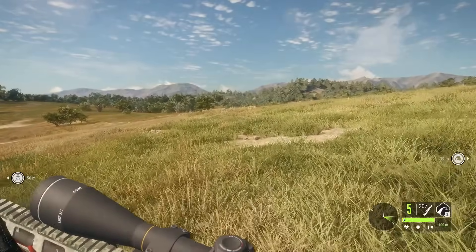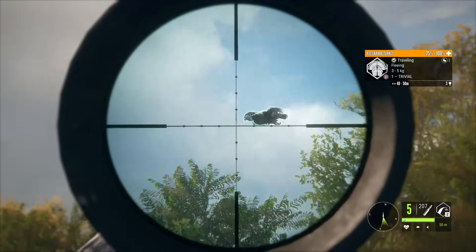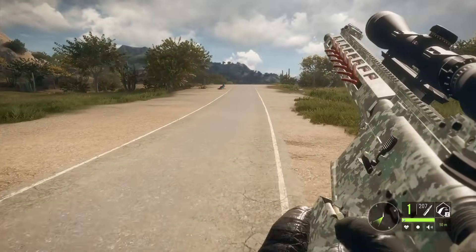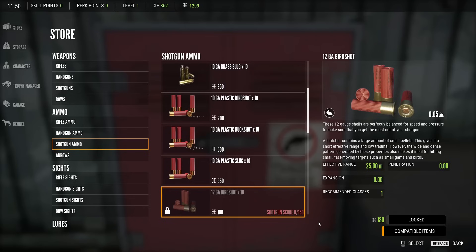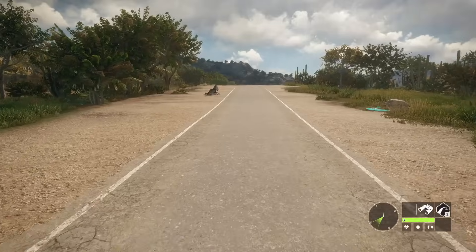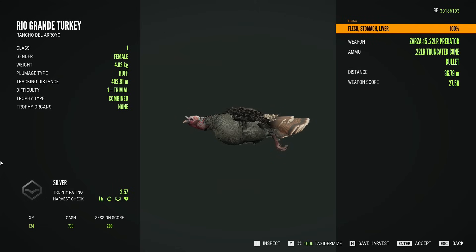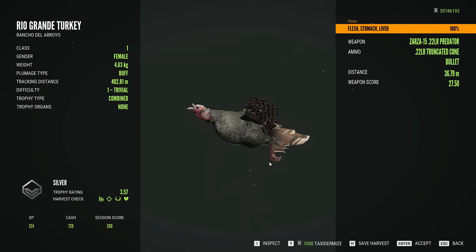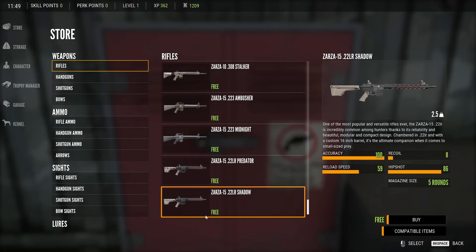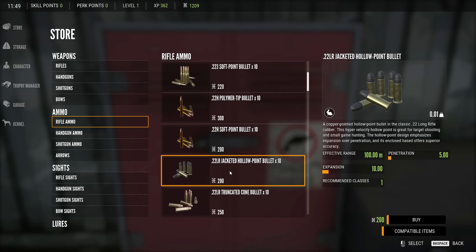The .22 in Hunter Call of the Wild is basically a must. It's a great option for all Class 1 animals — from ducks and rabbits all the way up to turkeys and geese — and it's fantastic when shooting these animals at a distance beyond what can be achieved with birdshot, which also needs to be unlocked. Buckshot is the base game shotgun ammo, and rifle score and shotgun score are separate, so you need to unlock birdshot by using buckshot, or purchase something like the Duck and Cover DLC. The .22 is a great choice for Class 1 animals, and its ammo also doesn't need to be unlocked, so you can use it from the jump, so long as you can afford the ammo.